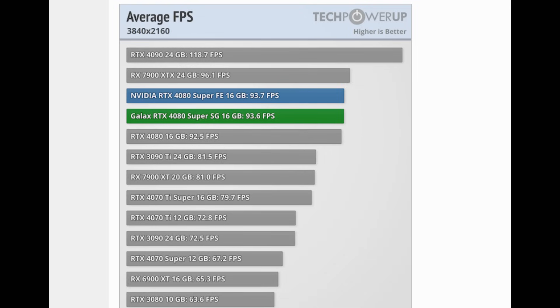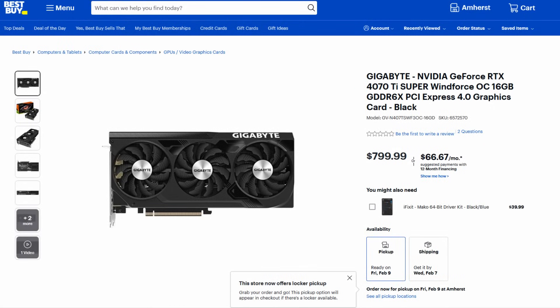If the RTX 4070 Ti Super was, say, 95% of the 4080, then everyone would have said save the $200, get the former instead, and if you do need the extra performance, you can also close that gap through overclocking.